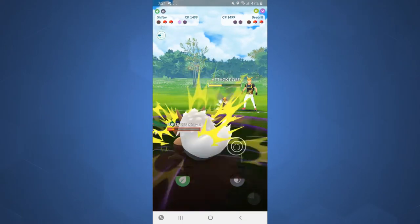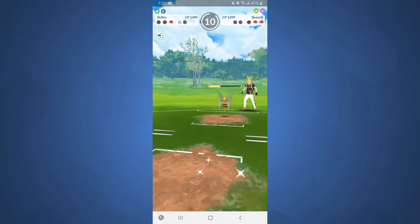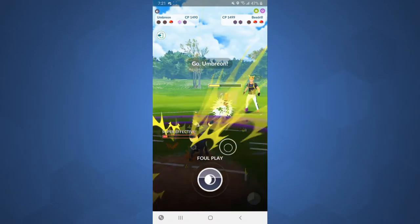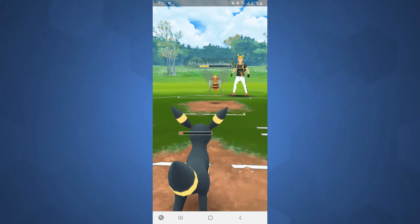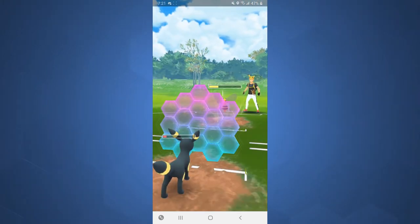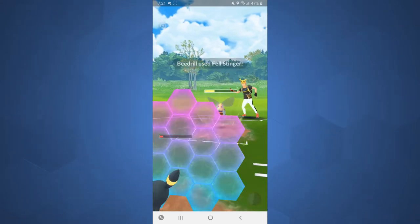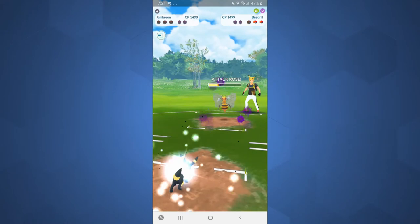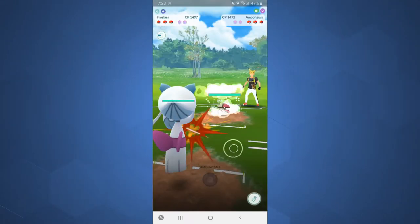I'm able to swap onto Shiftry to catch the charge move, but Shiftry is very glassy. The Fell Stinger causes his attack to go up and he's able to farm me down, which is tragic. I do decide to shield up — may as well burn the last shield — but at this point it's kind of a lost cause. He does farm me down, so I lose Game 1.